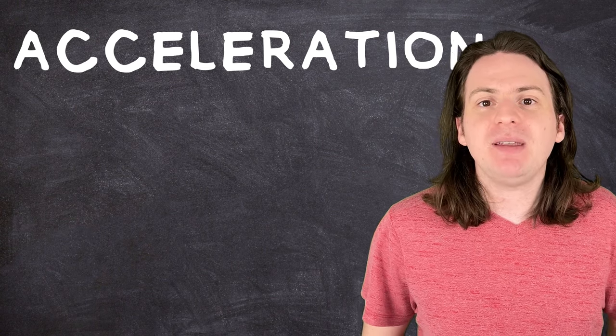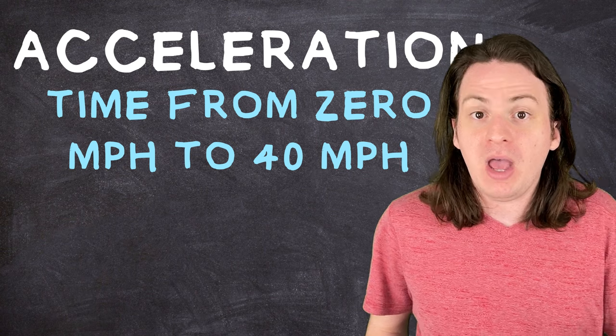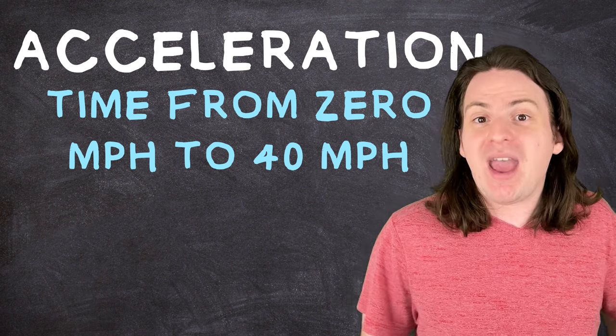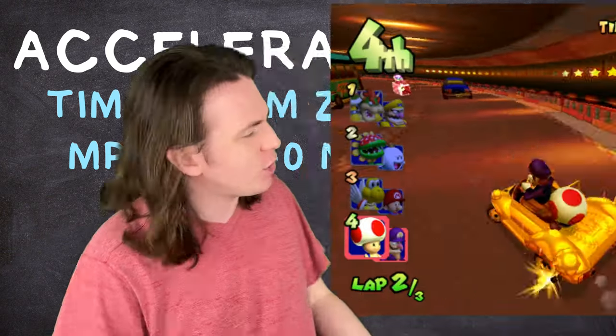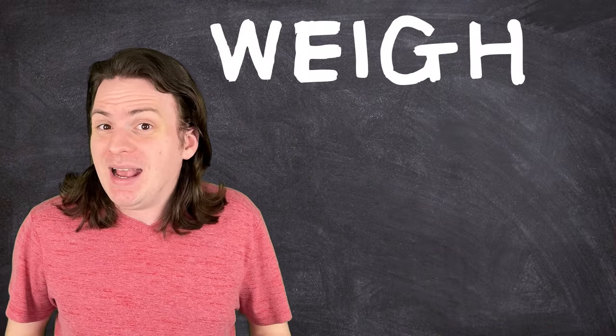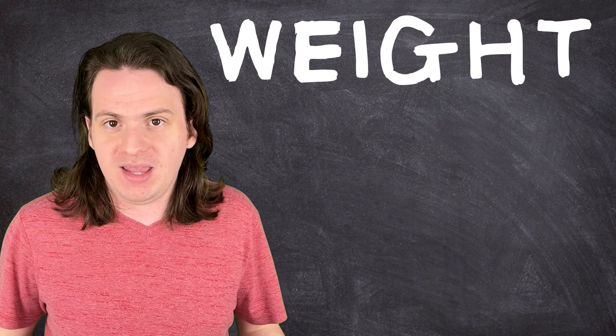As a general trend, the faster a kart is on a regular road, the slower it will be off-road. The next stat is acceleration, measured here by the time it takes a kart to go from 0 to 40 miles per hour. The lower that time, the higher the acceleration, and the faster you can get back up to speed. It turns out weight is the one stat that's actually fairly well represented in the game.